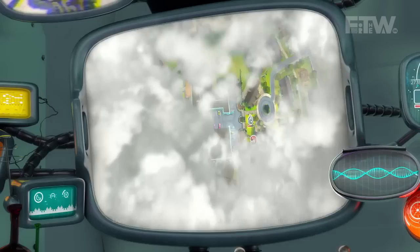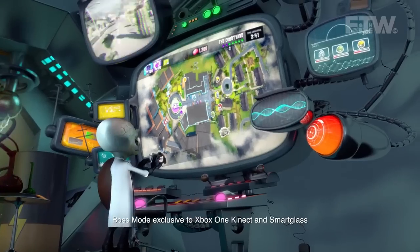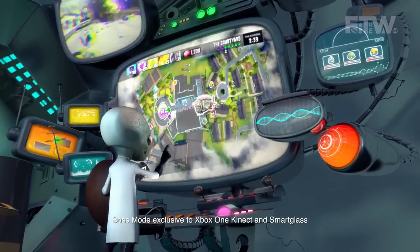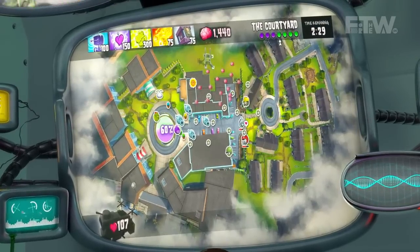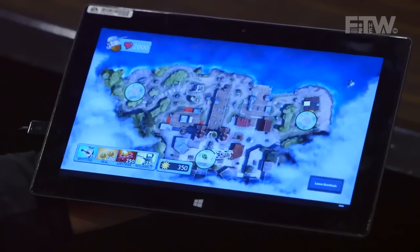I usually like to have at least one sunflower on the team for healing. But we have something called Boss Mode that helps offset the lack of a sunflower. Boss Mode works on SmartGlass as well as on Kinect using motion control, allowing somebody sitting next to you to really get involved in the action.